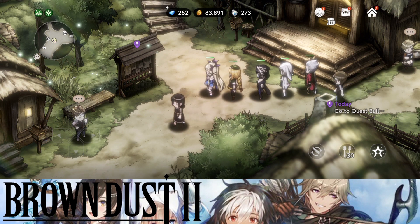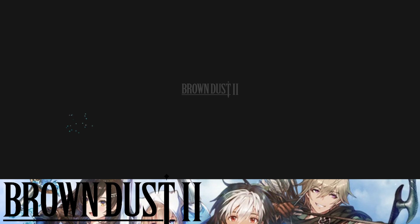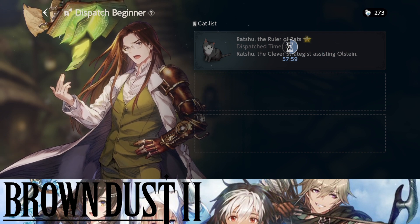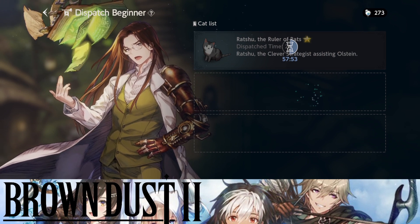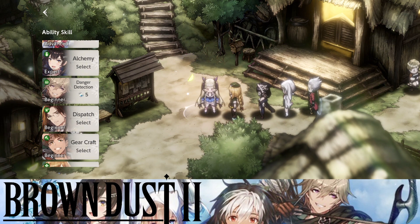Coming in at number four is Dispatch. Dispatch overall is just insane and very helpful for getting resources passively. Every two hours you can send out dispatches and you get five golden XP items plus a bunch of other stuff. As you level this up, you can send two and then three dispatches at a time — very nice.